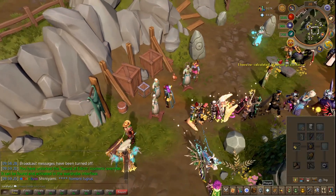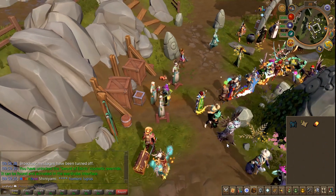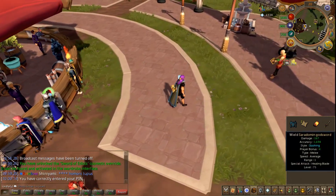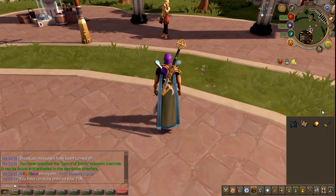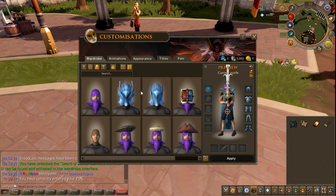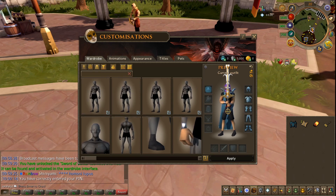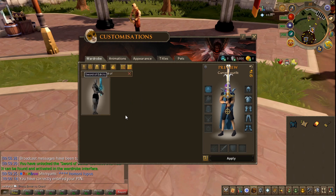Let's see what it looks like. I'm gonna go to the Grand Exchange for this. If I understand correctly, if I used to use my two-hander, the Saradomin God Sword... I guess I don't have to go to the cosmetics. You know what? Can I just look it up? Oh, I forgot its name. Sword of... oh, it's this one. Eddix.